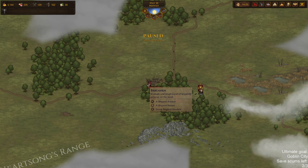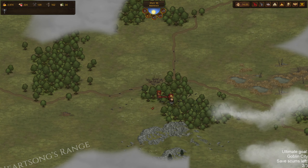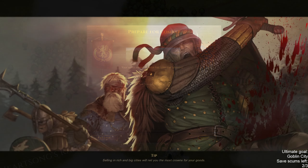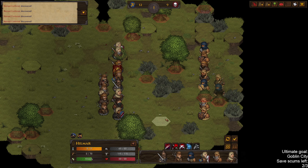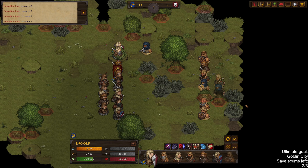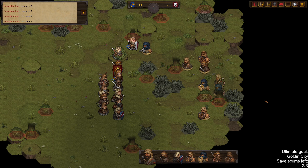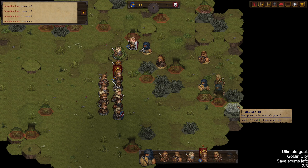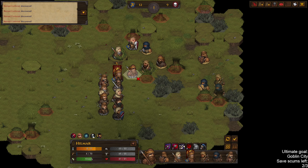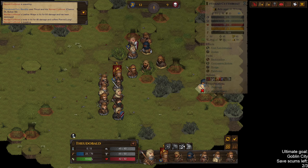An easy group of nomads as well as an easy group of brigands — kill both of them, hopefully. Not in the forest though — I dislike forests. Let's lower the combat speed a little bit here, make it 1.5.